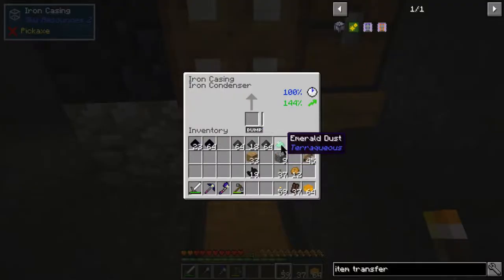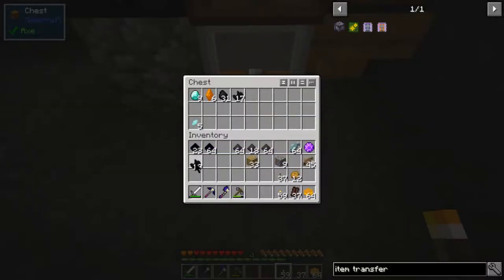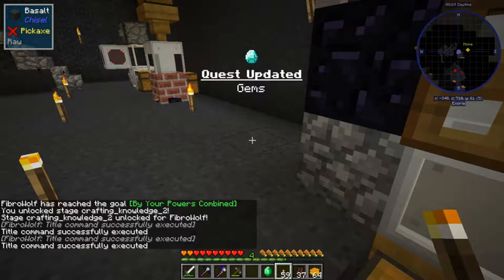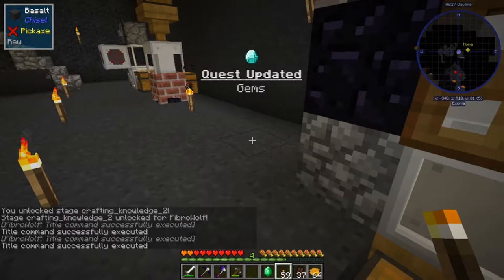Right guys here we go - we've got the shard emeralds, we're going to put it in here. All right let's see if we can get an emerald - this will be our first emerald if we can get it. We've got all this quartz and stuff that have come out of here. Here we go guys, we're waiting - do we get an emerald? Yes! Yes yes! By your powers combined - you unlock state - it's unlock stage crafting knowledge two!